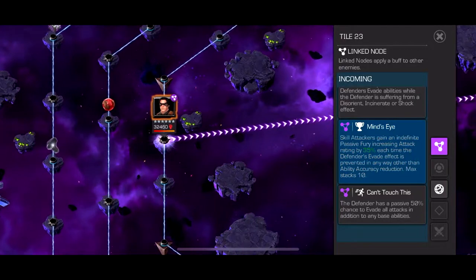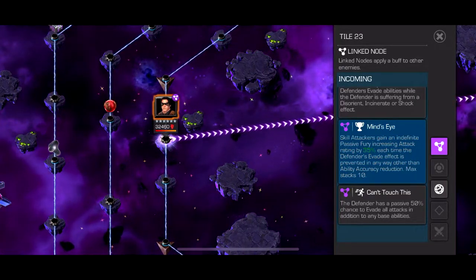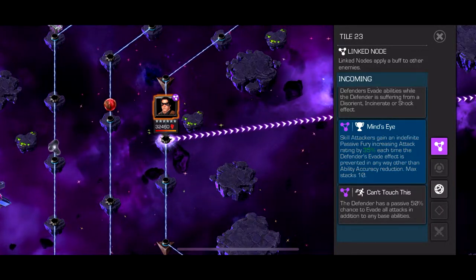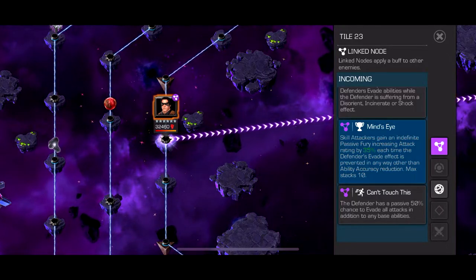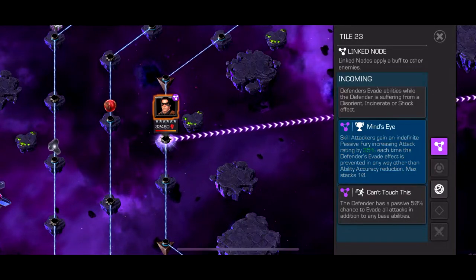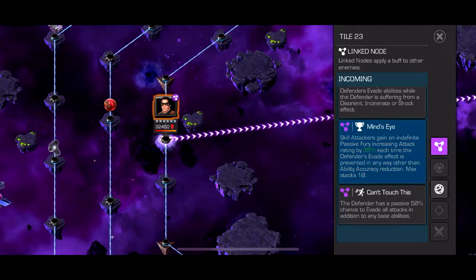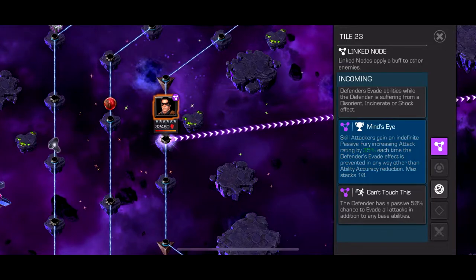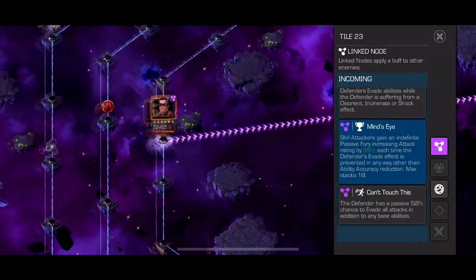And then you have Mind Die — skill attackers getting an indefinite passive fury, increasing attack by 35% each time the defender evade effect is prevented in any other way than ability action reduction. So when I first read this, I didn't read the ability action reduction part. So yesterday on my stream when I did the four-star run through, I bought four-star Gwenpool because that'd be fun. Little did I know her ability action reduction doesn't give me furies. She's a skill character and I prevented their evade, but apparently can't do it that way — because fuck you, that's why.